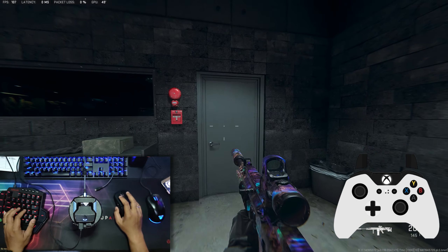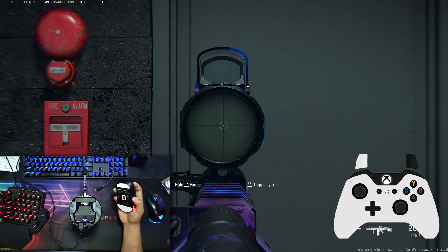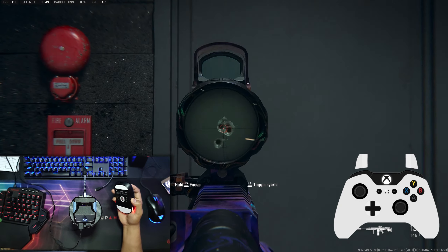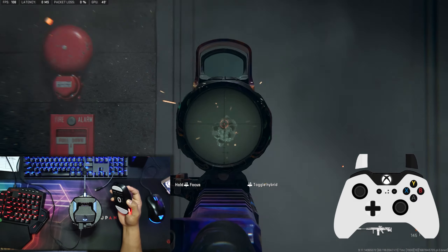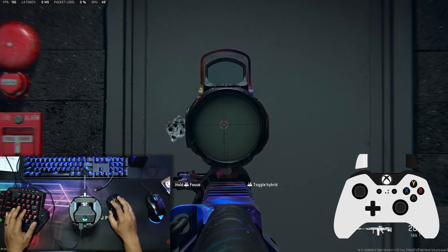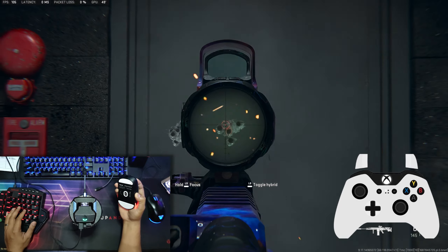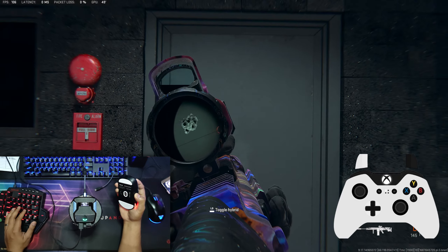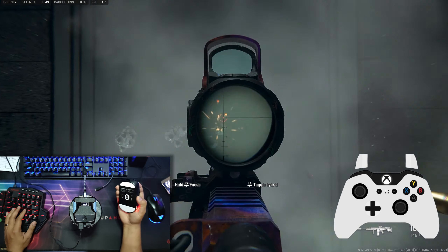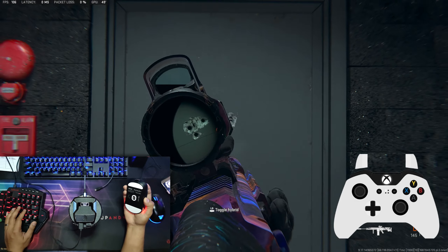Now we are in the firing range. First, let's try this without the script — without rapid fire and anti-recoil. Next, with Warzone 2 Pro Pack. Nice. Next, with Scottish Tryhard 5.0. Nice.